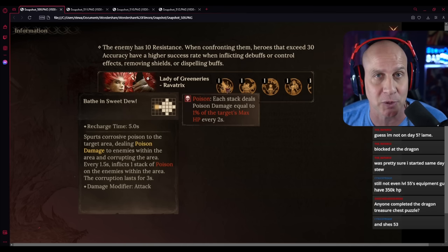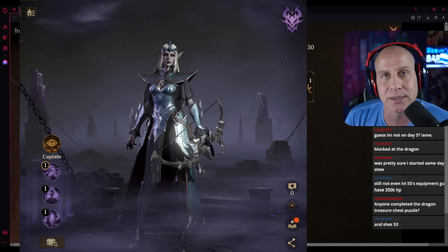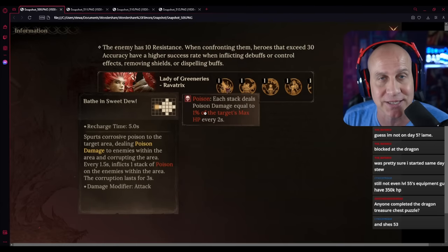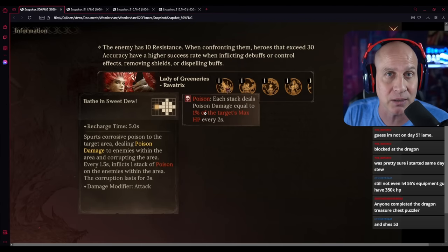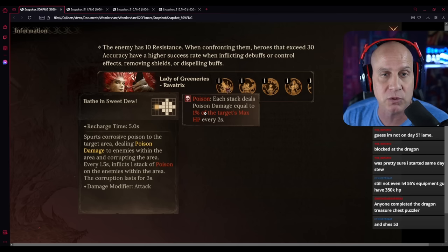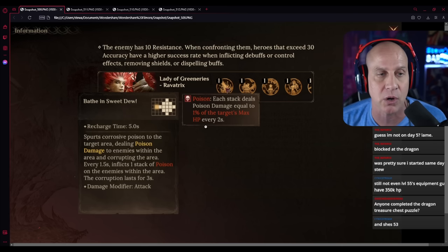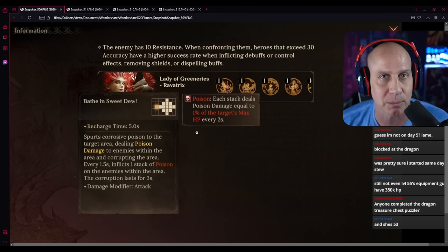If you have high resistance, she won't be able to apply those poisons. If you have somebody like Tia that can do block debuffs on your whole entire team for 10 seconds with a 16 second cooldown, we can lower that cooldown with artifacts, and with skill haste from gear we could probably have 100% uptime. So there are heroes to make this much easier.